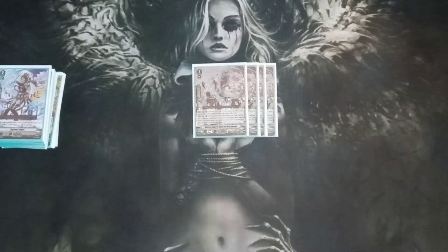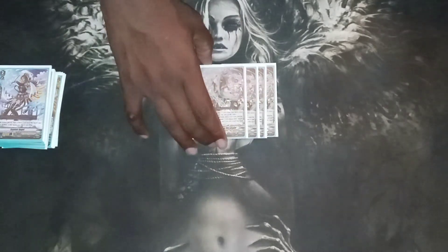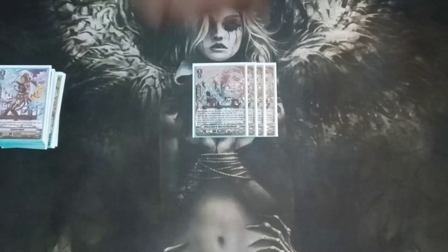For grade ones, I run four of the grade three searcher. His skill is CONT vanguard or rear guard: during your turn, if cards of your deck were revealed by a card ability, this unit gets plus 5k. So if I have him next to Sassano and I use Sassano's skill to reveal, he gets plus 5, becoming a 13k booster. His AUTO skill: when placed, look at the top five cards of my deck, put one grade three into my hand revealed, and discard a card from my hand. I run him at four.